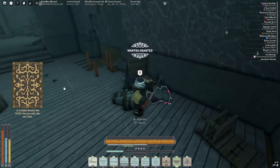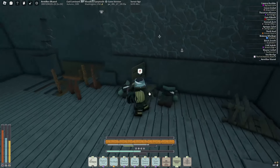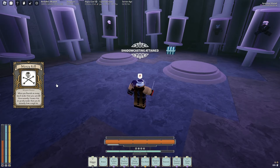You get the oath from the Chain Warden, and you also get the move Restraint, which is literally the foundational move for this entire oath. To progress the oath, you need to kill Duke Honor, the lord behind it — but apparently he has some heavy conditions.